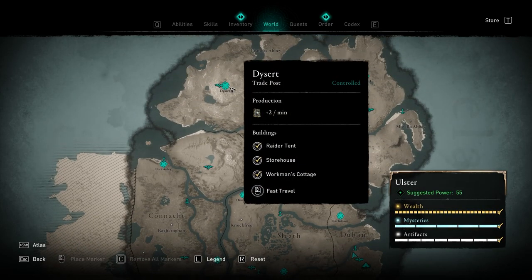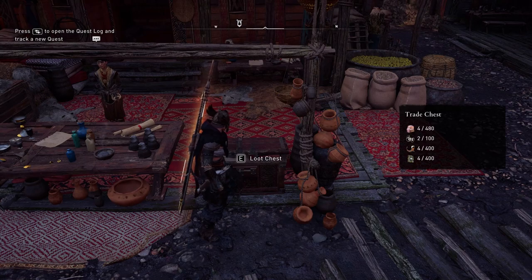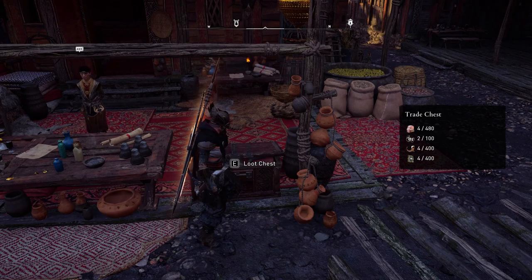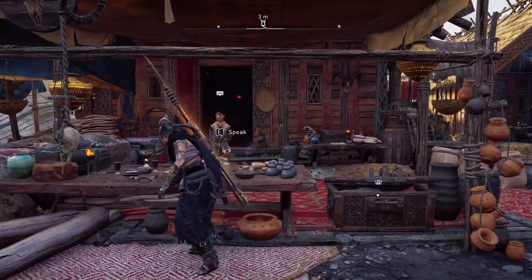There are three different buildings at each trade post that allow you to add upgrades. The one you're looking for the most is the storehouse. The storehouse building increases how many items the chest can hold - so instead of 200 clothing, I can now hold 480. Because all of those trade posts are constantly collecting resources as you're playing, every 30 minutes or so you can come back here and collect the resources to increase your Dublin Renown with Azar.